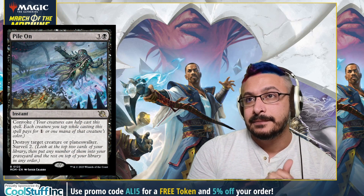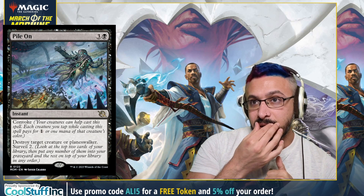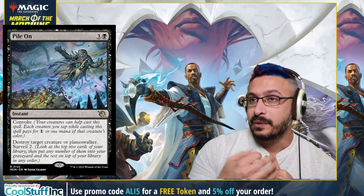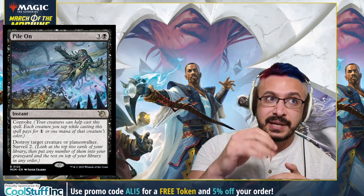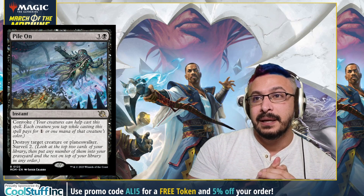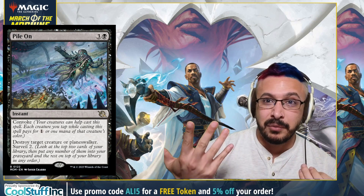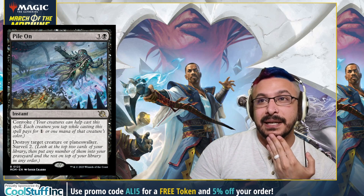Next up we have Pile On — the four-mana removal spell. We've seen removal spells for planeswalkers like Brass's Contempt and Eat to Extinction. This one has convoke so you can cast it with creatures, and it also surveils two. So they pushed Eat to Extinction — they made it easier to cast and also let it surveil two. This is also a little scary because it's another black card and a very powerful removal spell. I don't think black needs more help, but here we are — black has got more help.